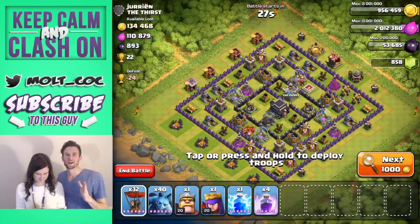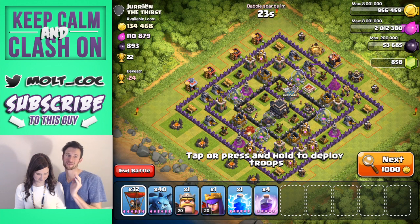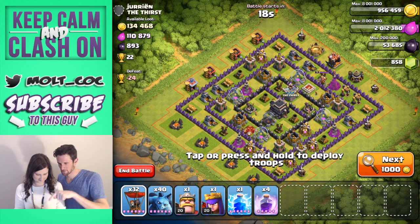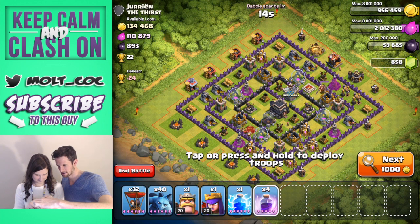Alright guys, so we found a base, we're gonna attack and try to explain to her real quick within the next 20 seconds how to attack. So these purple things right here are your rage spells — click on the rage thing and then click right here in between that purple tower and that air defense thing right there.